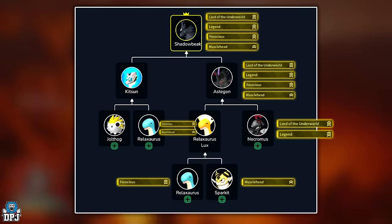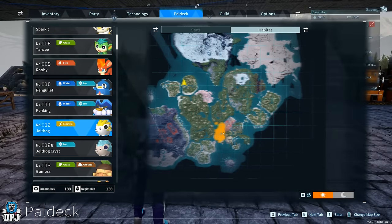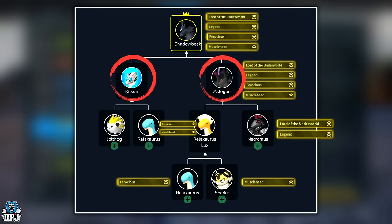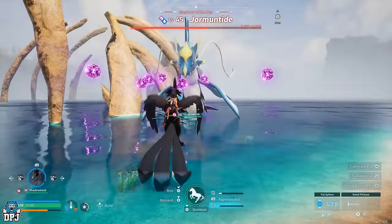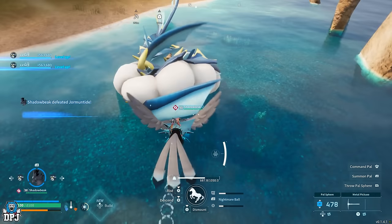Once you have that Astagon, put it aside. Now go out and catch a Jolt Hog with zero passives on it. Breed this with that Relaxorus you started with — this guarantees you a Kitsen. Your aim is a Kitsen with either no passives or only passives you already have: Musclehead or Ferocious. Once achieved, breed that Kitsen with your Astagon — this guarantees your Shadowbeak. Keep breeding until you get Shadowbeak with Legend, Lord of the Underworld, Ferocious, and Musclehead. It is the best non-legendary pal in the game — and in some people's opinion, the best pal overall.